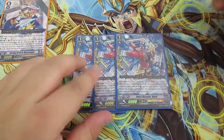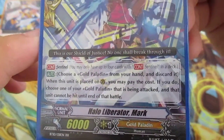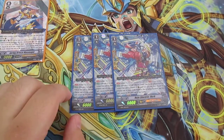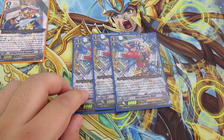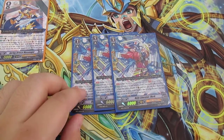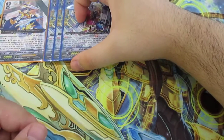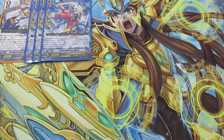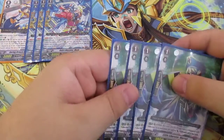Next are my Grade 1s. Three Perfect Guards — Halo Liberator Mark. Most people run four; I run three. One, it's cheaper. Secondly, I don't believe one extra Perfect Guard makes a difference — I'd rather use that slot for another Grade 1 or Grade 2 that offers more. I'm always running three Perfect Guards unless I have a very limited deck, like my Ancient Dragon deck where I run four. Next: four Little Liberator Marin — 7k, and if your Vanguard is a Liberator, he gets plus 3,000 when he attacks. A staple for Liberators.